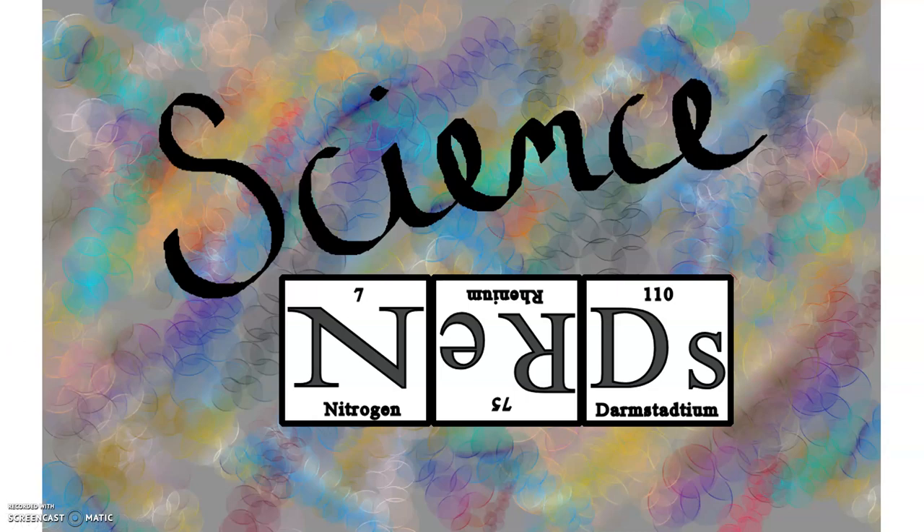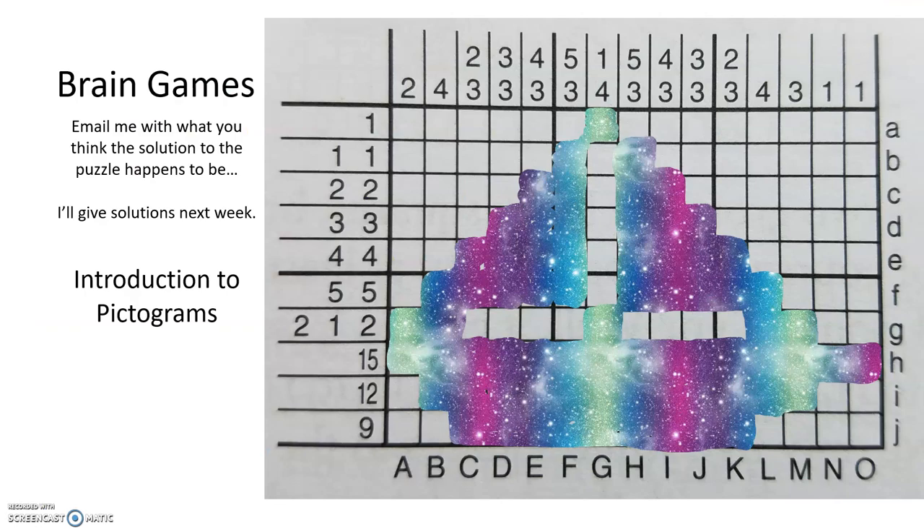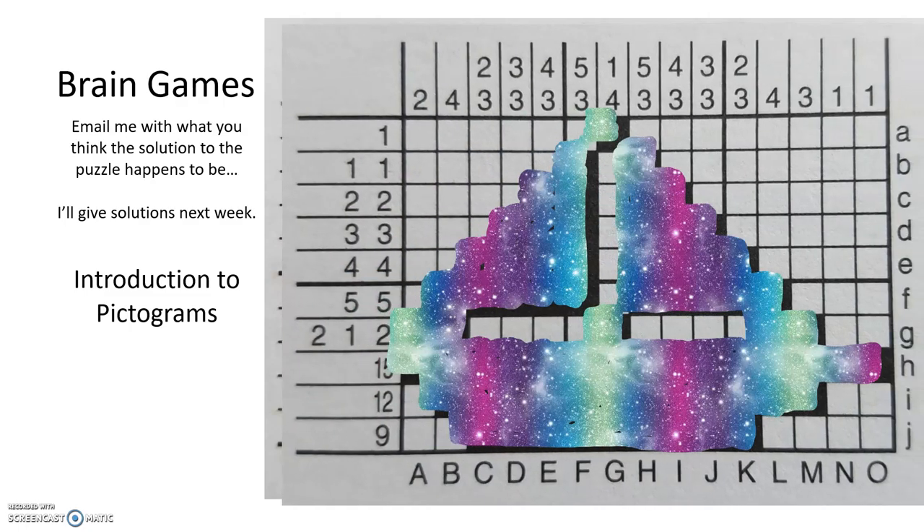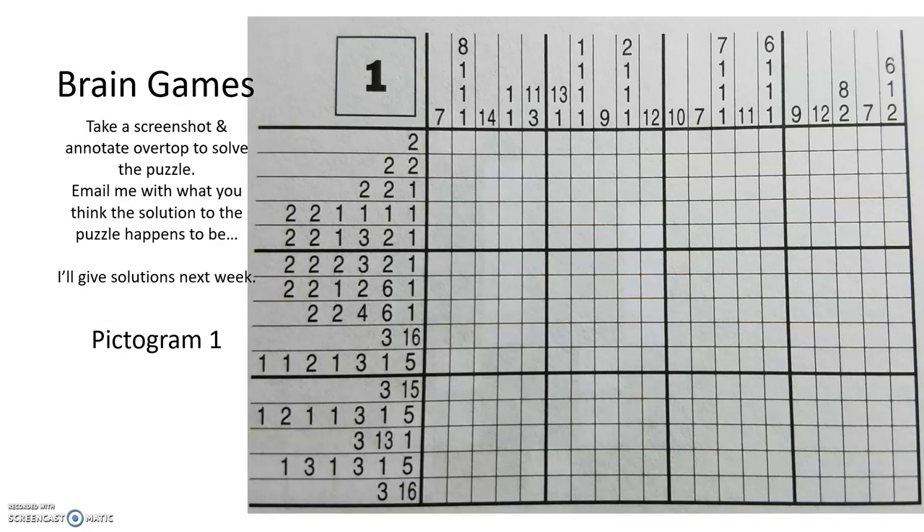Here's the solution to Brain Games 2. The first one I worked you through was a sailboat. I asked you to take a screenshot, annotate over top, and tell me what you thought you saw.